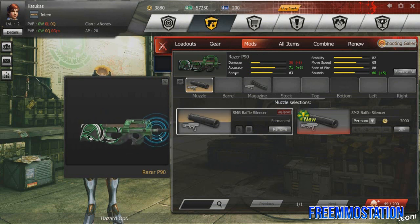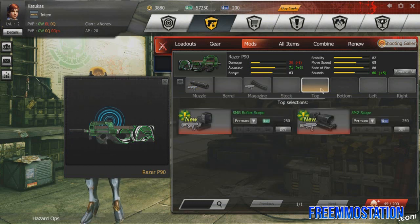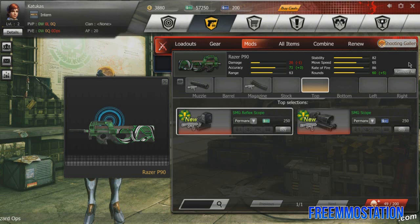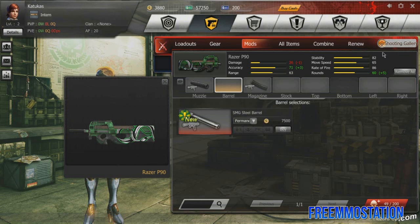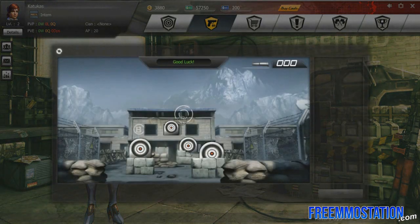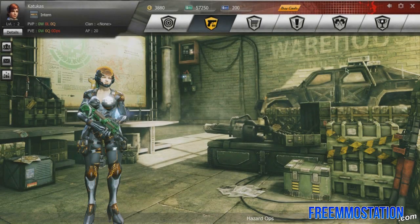One cool thing I really like about this game is that you can mod your weapons. It kind of reminds me of Ghost Recon Online, where you can mod your weapon in that way. I tried hitting the shooting gallery, and I thought maybe you could try out your mods there, but it's actually some kind of chant system where you shoot a target and get something out of it.